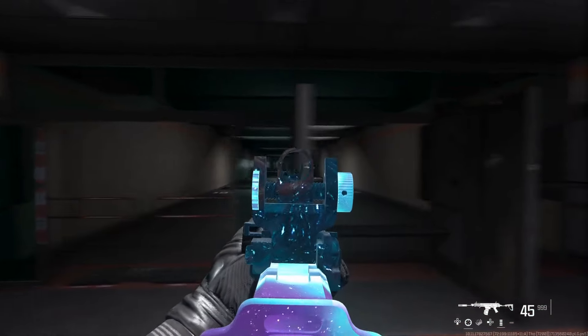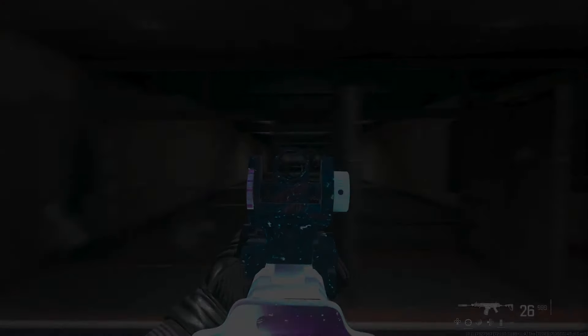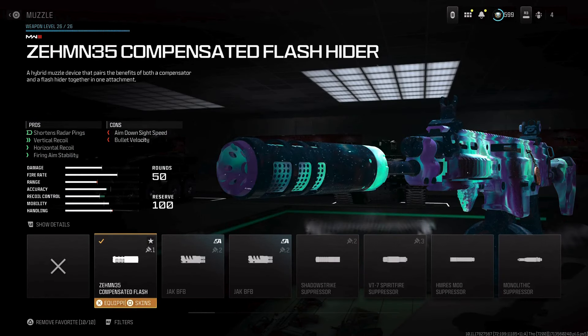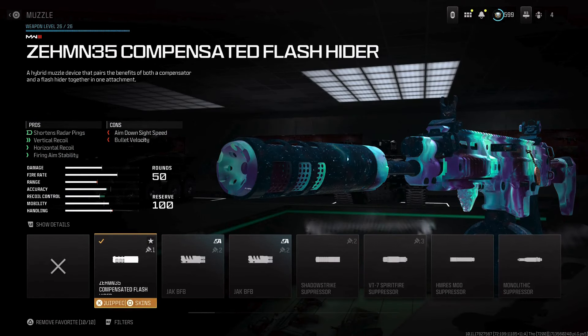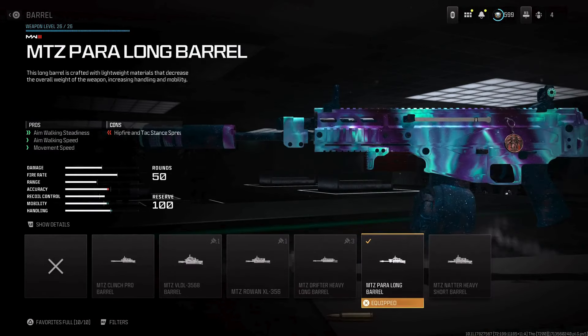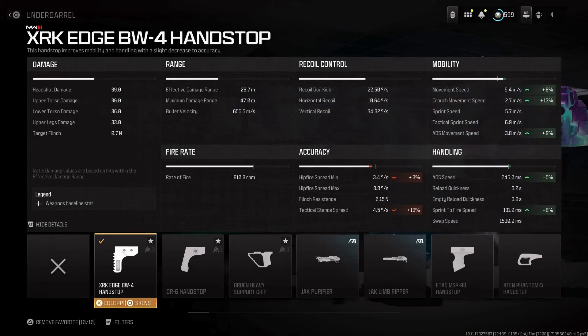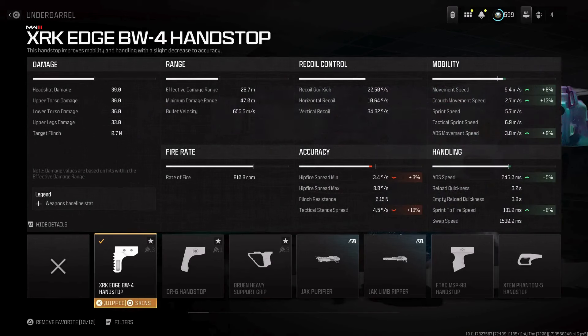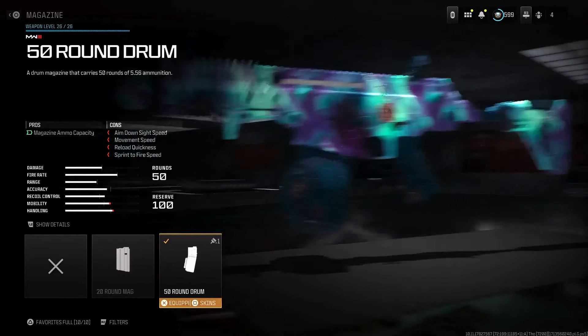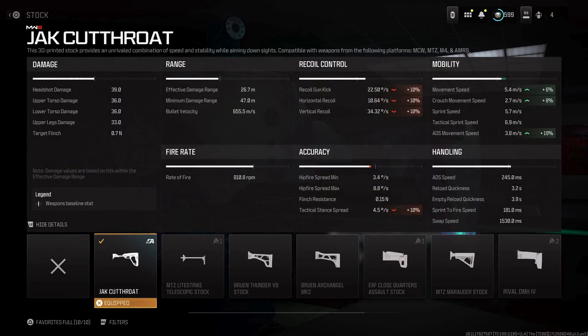The first clip was with no attachments and the second clip is with this attachment. For the class setup, I use a XM35 Compensated Flash Hider for the muzzle — great for recoil and to shorten the radar ping. For the barrel I use the MTZ Paralong Barrel, the best barrel for mobility; helps with aim-walking status, aim-walking speed, and movement speed. I also use the XRK Edge BW for the handstop, really good for more mobility. The 50 round drum is a must, and the Jag 4 is a secret attachment for really good strafing speed.